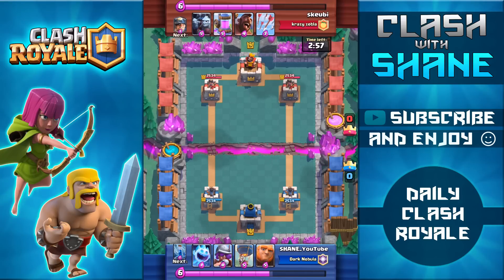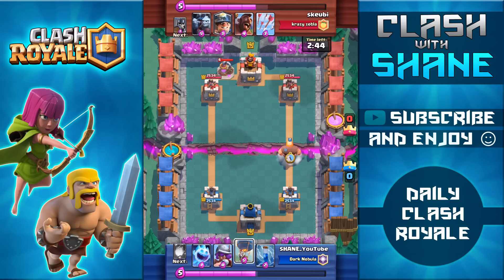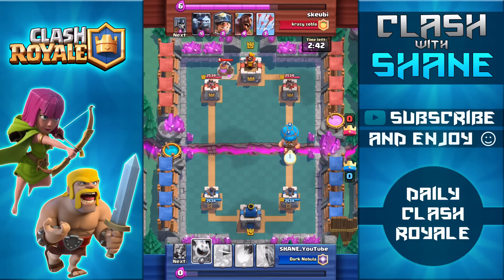So here we are guys facing off against a hog rider miner strategy. Fortunately I have the perfect starting hand in this battle with the giant as well as the balloon. Always prefer having those two cards in my starting hand — that way if my opponent starts out with a pump like my opponent does in this battle I can do an immediate push with the giant as well as the balloon to try and catch my opponent off guard.